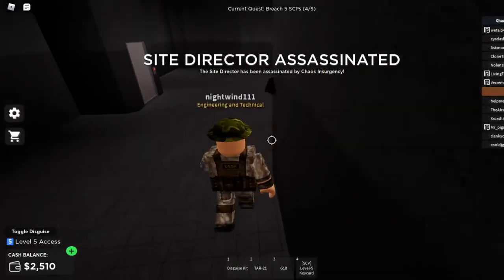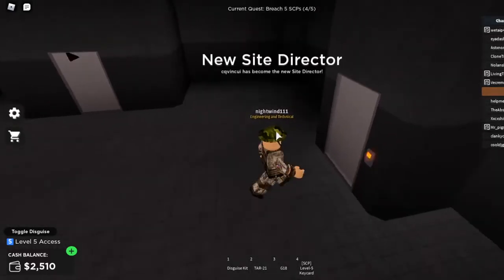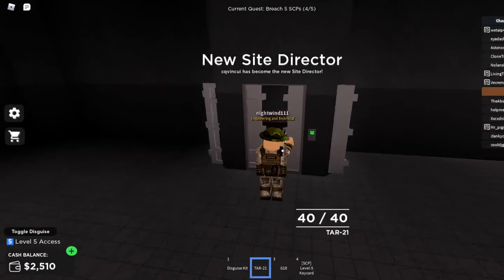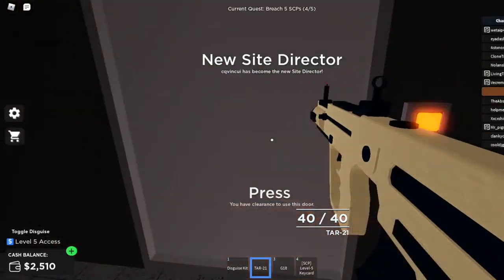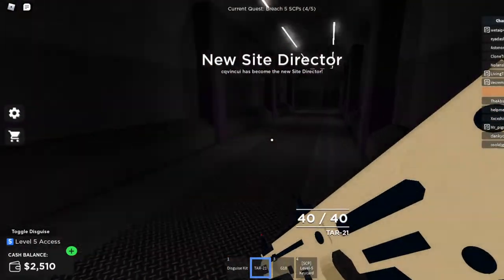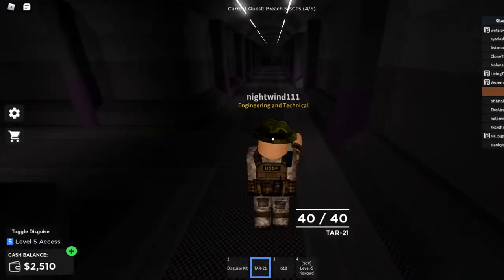What's in here? Ooh, you can probably hear that — it's really loud. I don't think I want to mess with this guy because I'm pretty sure he's really fast. So let's try to breach something simple, like 049 or 457 really quick. I'll be back once I reach those areas.